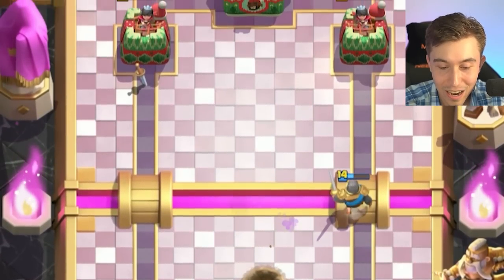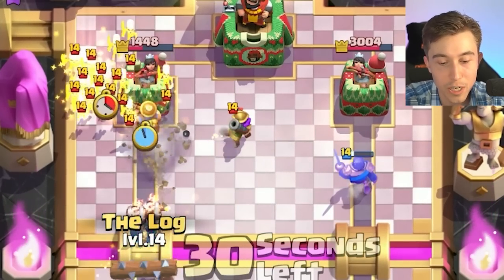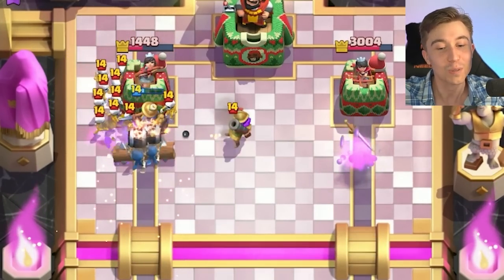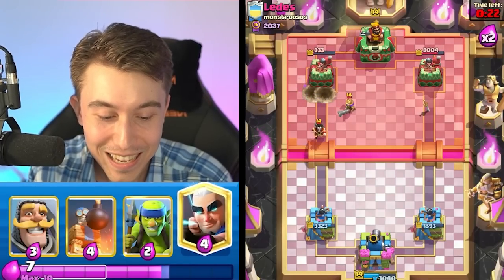We're gonna go for Miner. Wall Breakers are gonna pre-log a Skeleton Army because that's what he's gonna do - Skeleton Army in two seconds. Let's go! We make those plays all day long - eating your tower for breakfast.